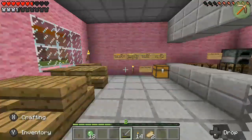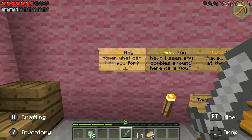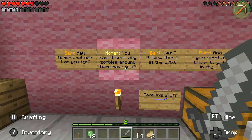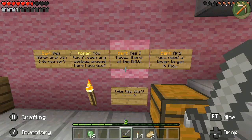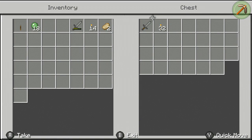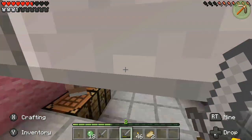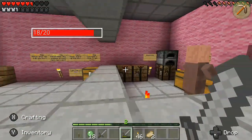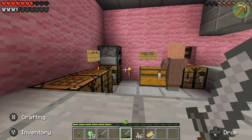This is where Bart would be at. 'Hey Homer, what can I do for you?' 'You haven't seen any zombies around here, have you?' 'Yes I have — they're at the DMV, and you need a lever to get in.' Well, we got the lever. And take this — can't go wrong with extra swords and torches. Okay guys, we're gonna read a few more signs. Oh god, that's fresh meat. And I will see you in part two — y'all have a lovely week. Bye!